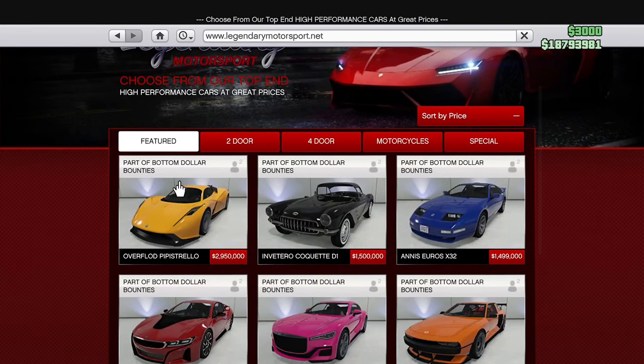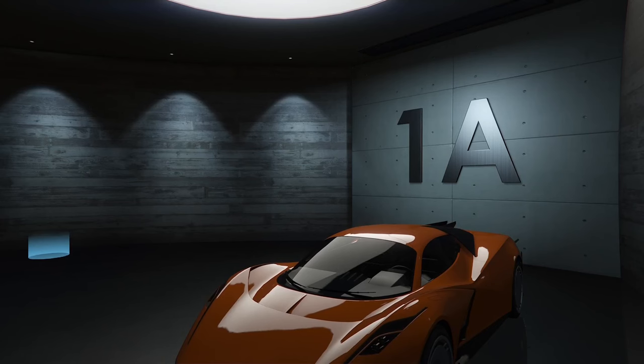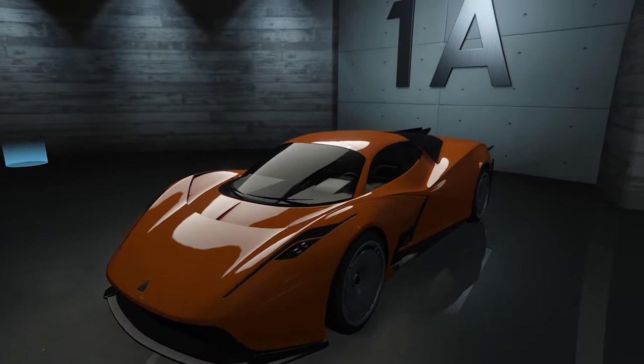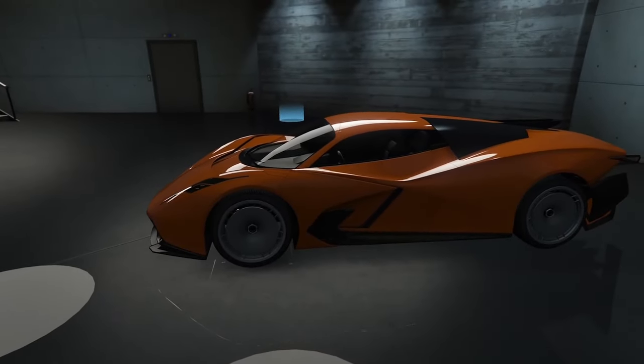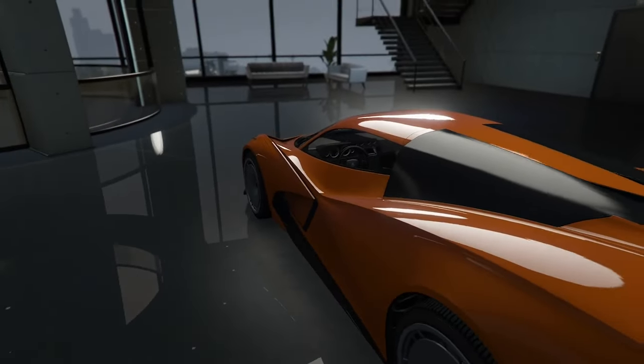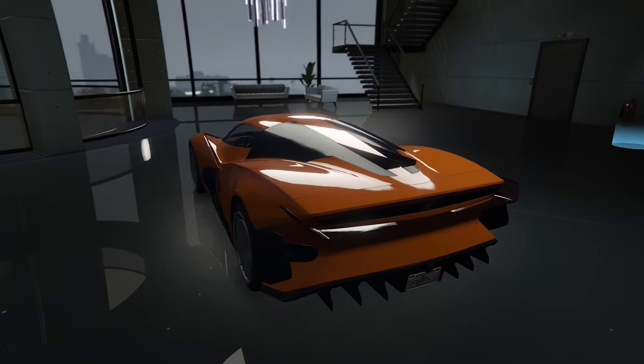It costs almost 3 million dollars. It's a two-seater supercar and it is fully electric as well. The real-life car it's based on is the Estrema Fullmenia, which is also an electric supercar. It has a few elements of the Hennessy Venom in there, and a few of the modifications available for it are also from the Koenigsegg Jesko.